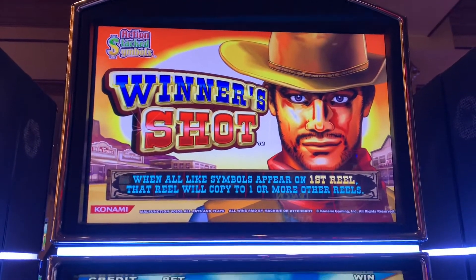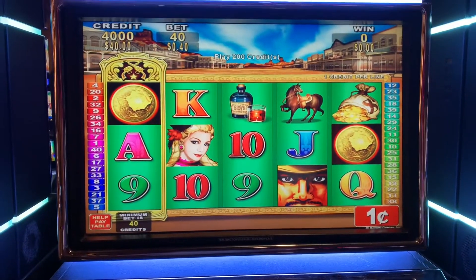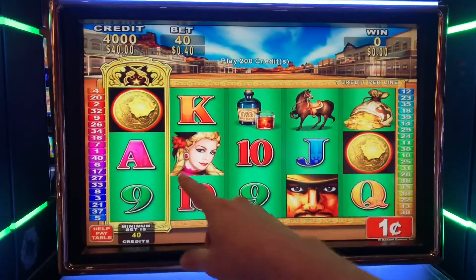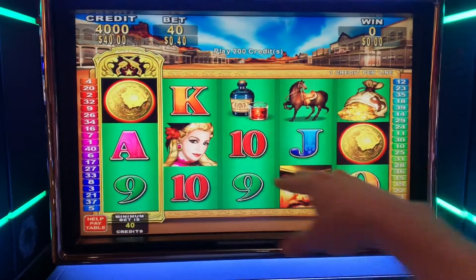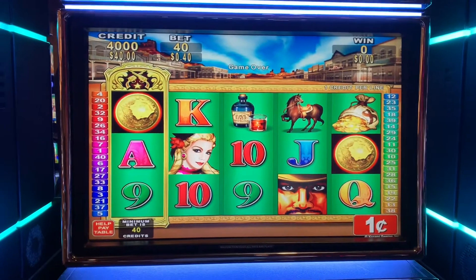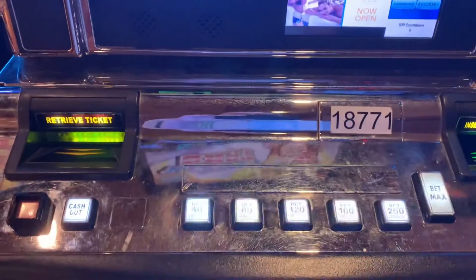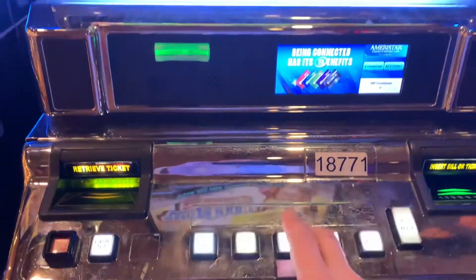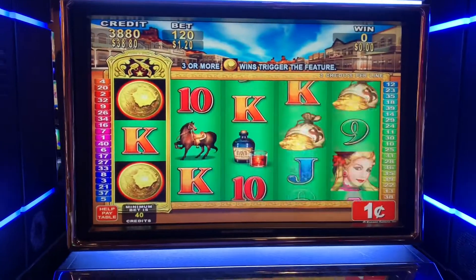Let's try Winner's Shot. I don't think I've ever played this before. It looks like one of those games where if you get a stack of the same symbol on one side, it might copy itself all the way across — hopefully we'll get that several times. Our choices are a penny game, 40 lines, up to two dollars. Let's do it right in the middle — dollar twenty. Here we go with 40 bucks, double or nothing.